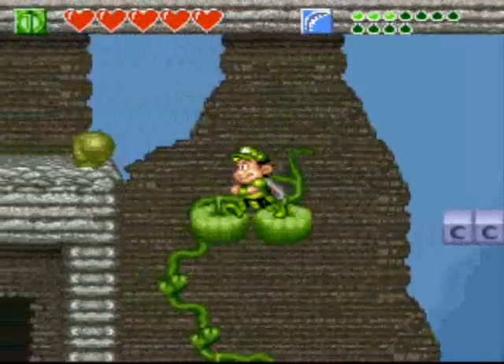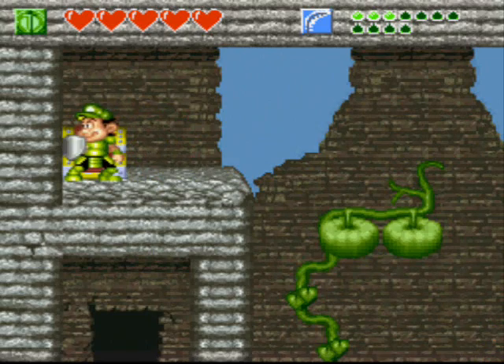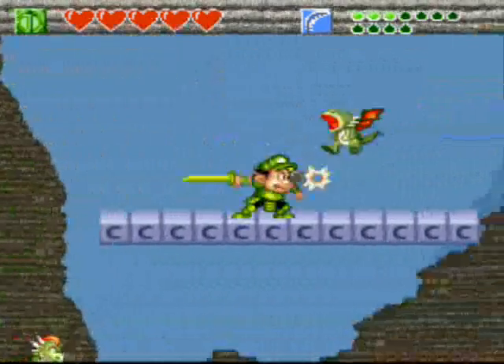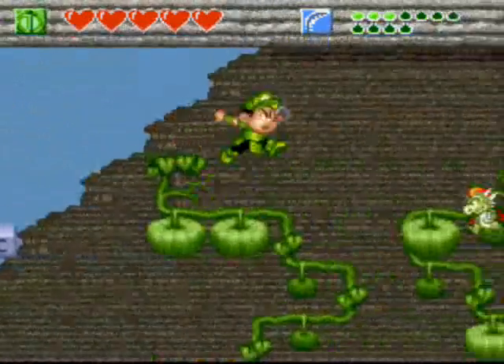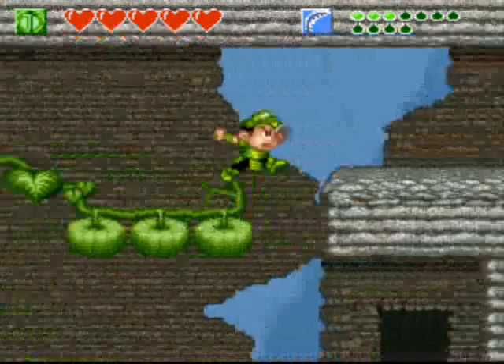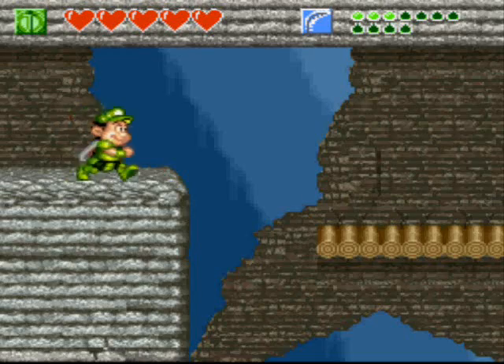Anyway, make sure you have these things — the symbols lit up — and in this tree chest you have 5,000 coins, which is pointless. Make sure to jump on the leaves to make these little pumpkins, or tomatoes, or whatever you call them, grow.